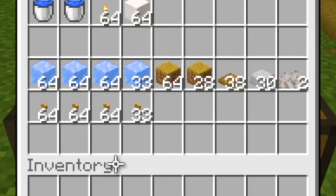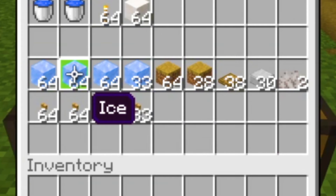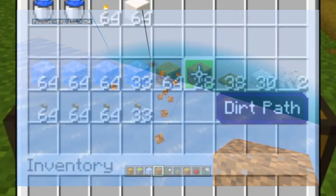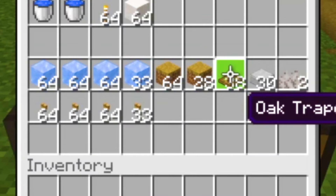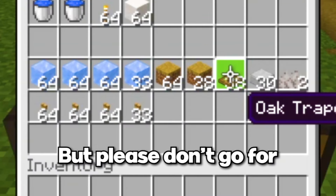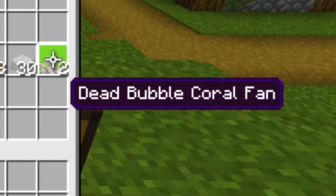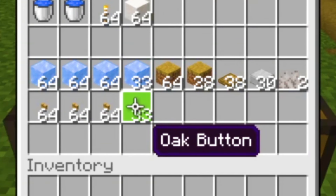Here are all the materials you're gonna need for one layer: three stacks and 33 ice blocks — make sure it's not packed and it's not blue. A stack and 28 dirt path blocks, or just dirt blocks that you turn into path with a shovel. 38 trapdoors of any kind but please don't go for iron. 30 slabs, two dead bubble coral fans, and three stacks and 33 of any buttons — please go for wood because it's cheaper and more reliable.